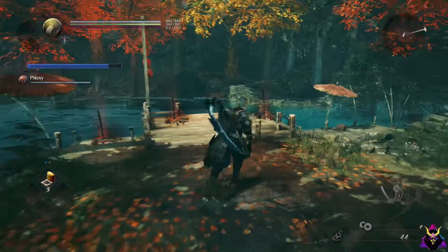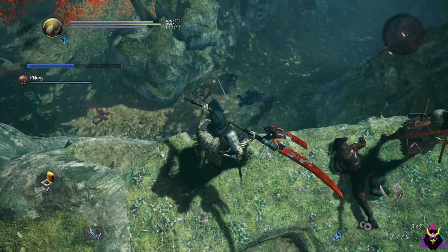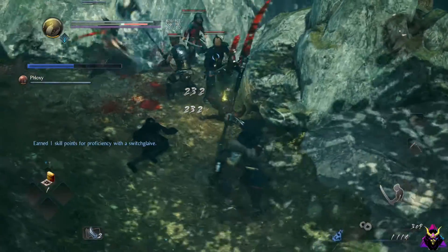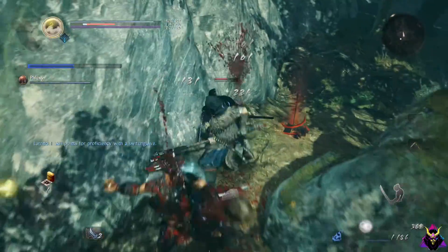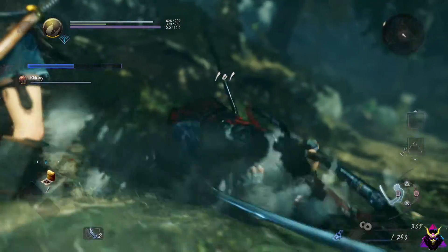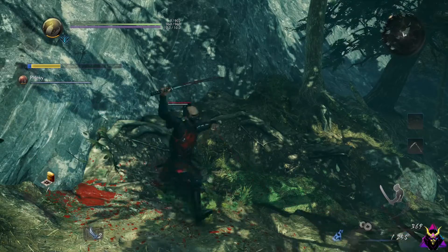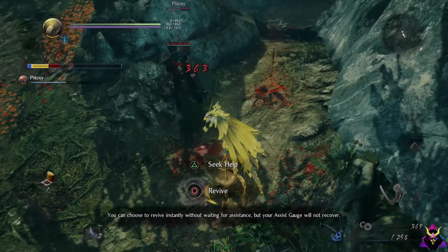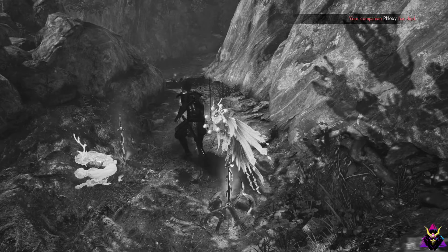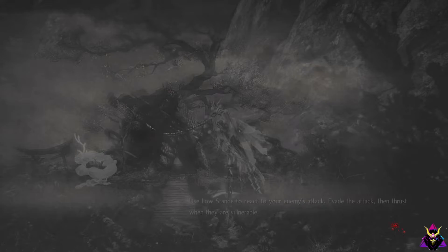Let's proceed and show off some more of the co-op. I'll go over the guy on the right, Floxy takes the guy on the left. And... I need to be revived. I can hold circle to revive myself, but we don't have enough points — so we are both dead. And that, everybody, is how you play co-op in Nioh 2: dying together.